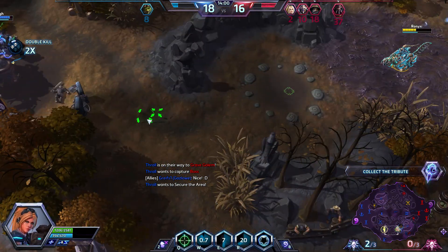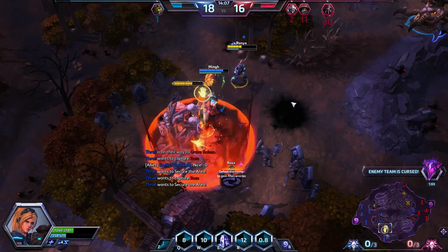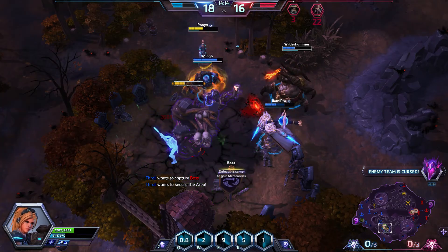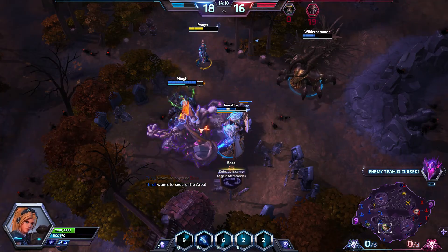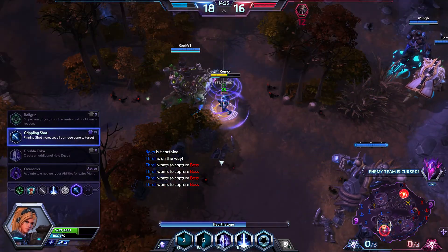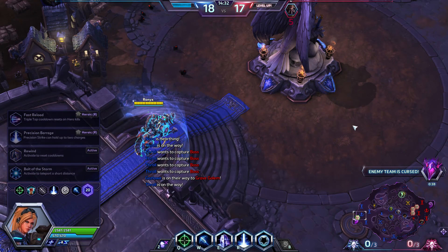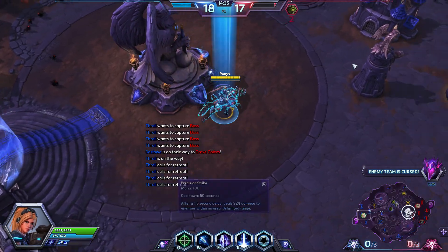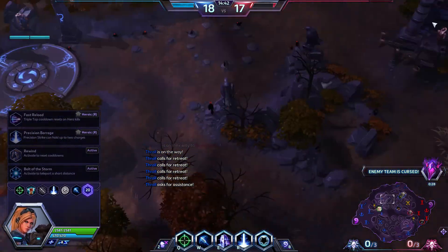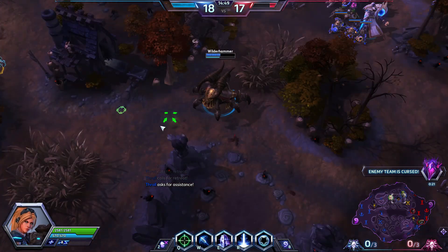That was the fight we needed — we could have just won the game off of that. You can tank bosses with your Lethal Decoy, because they prioritize the target which is closest to them and you can just put your clone closest to them and they will target it. That's a good thing to do — it helps a lot, especially in Towers of Doom where the boss does a lot of damage. Clones and summons help really great against him, because otherwise your team is left very vulnerable.